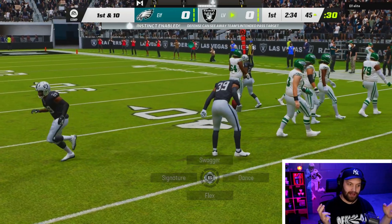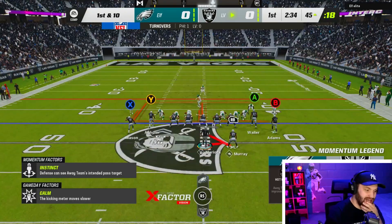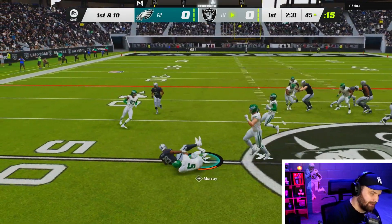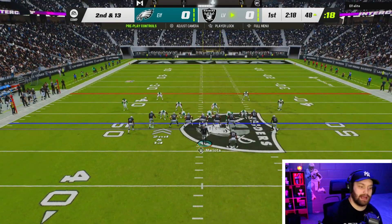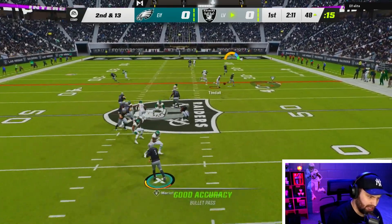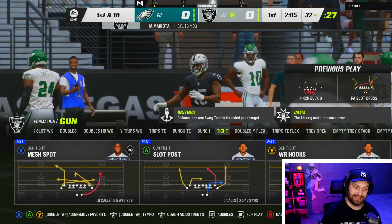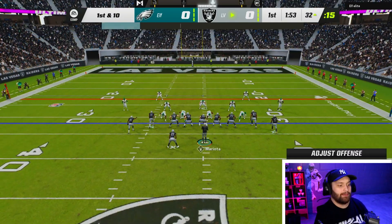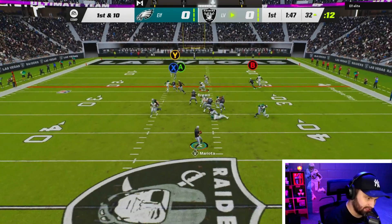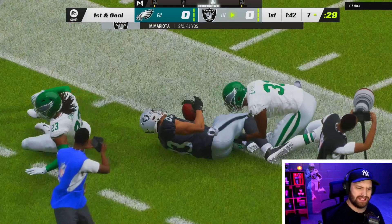Every time I've ever done a corner gameplay I've never gotten anything, and now we get a pick — let's go! This is my first time using a lot of these cards too. He has a theme team: Davante Adams, Darren Waller, Aguilar, and DeMarco Murray out of the backfield. Divine Diablo kind of killed us — going from Aaron Rodgers to Mariota is tough, but I think we'll be okay. It looks like we might have a wide open play — brand new Derrick Mason, Aguilar — a really solid team. Darren Waller is way too open on the Raiders theme team.